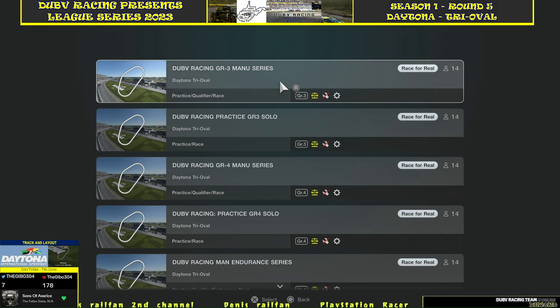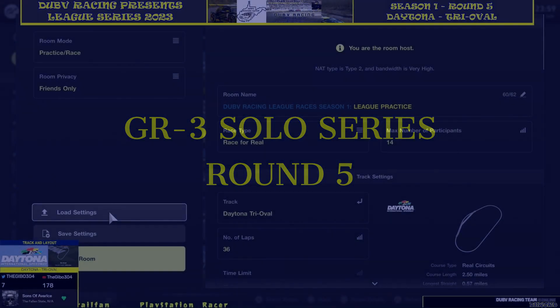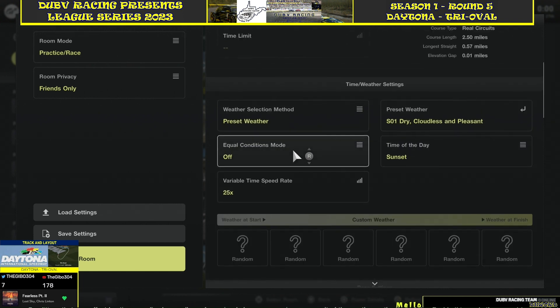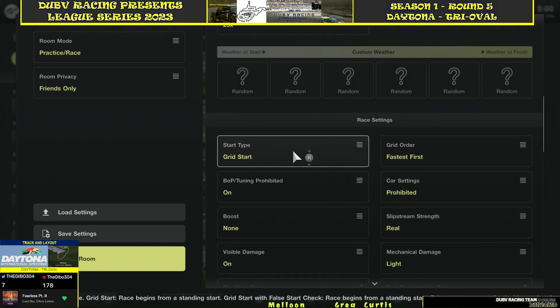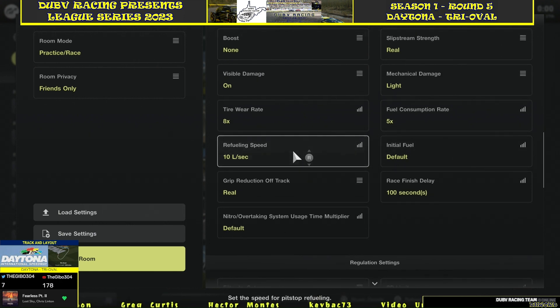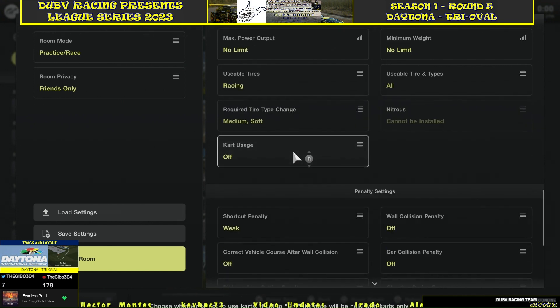Last but not least, the GR3. You'll see it — 36 laps, starting it off at sunset. It'll be a little later on this one, getting into the nighttime hours. Same fastest first grid start. It's eight times tire wear, five times fuel consumption. Medium and soft tires required.